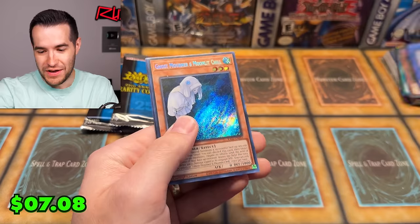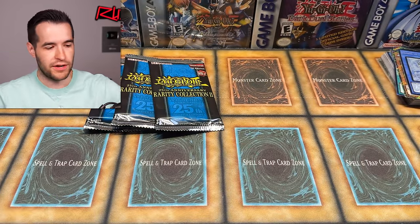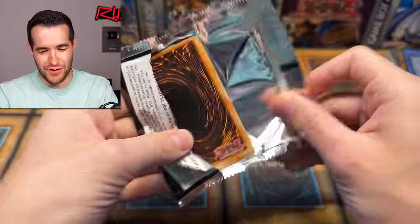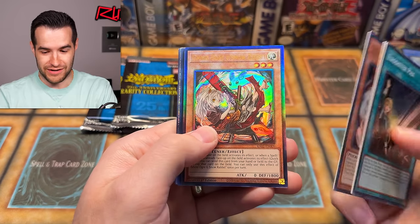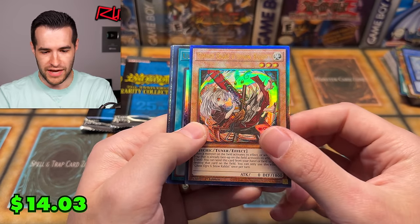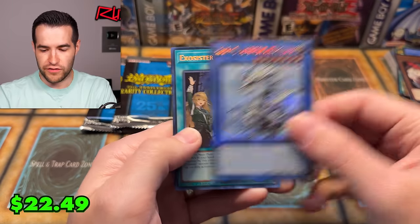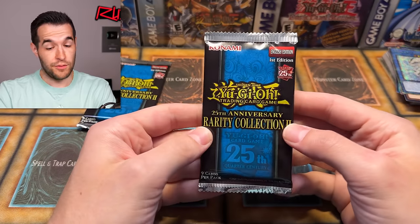It's going to be a huge L for me overall because these were so expensive. Ghost Ogre and Snow Rabbit — that is a Prismatic Ultimate Rare Alternate Art, very cool. The Saravis — that is a Quarter Century Rare. Sorry, too many rarities — just too much. Two packs left.